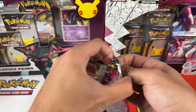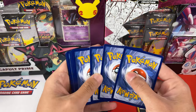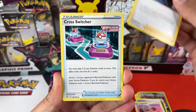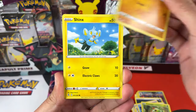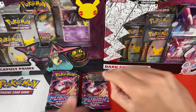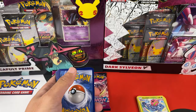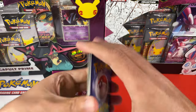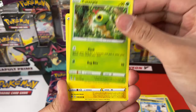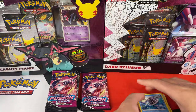I would love to pull that Gengar Alternative Art — it would be great if we can pull it either today or in upcoming Fusion Strike videos. Let me know in the comments below if you are planning to open any Fusion Strike, and if you already opened some, how has your luck been. I know it has been a little bit tough for a lot of people in the community. So far nothing crazy. We have a Morpeko, an Eevee, Shellder, Bug Catcher, and a Cloyster Non-Holo.